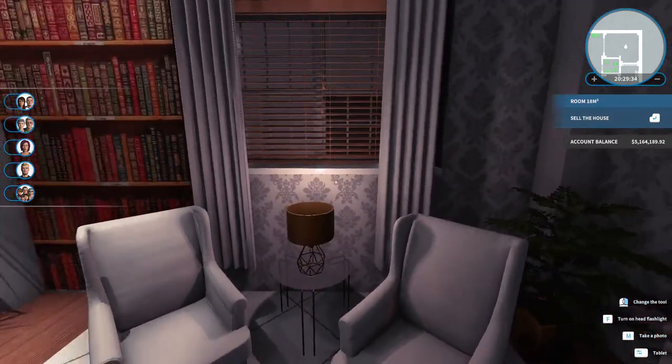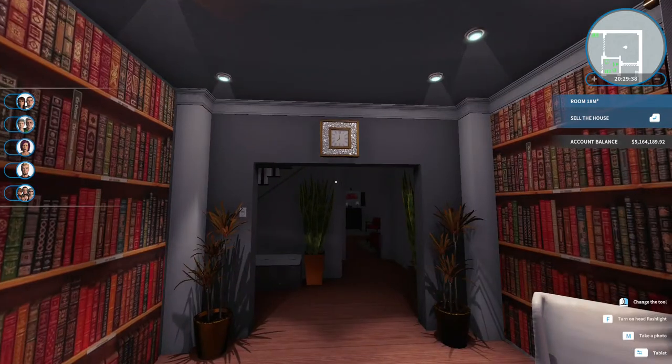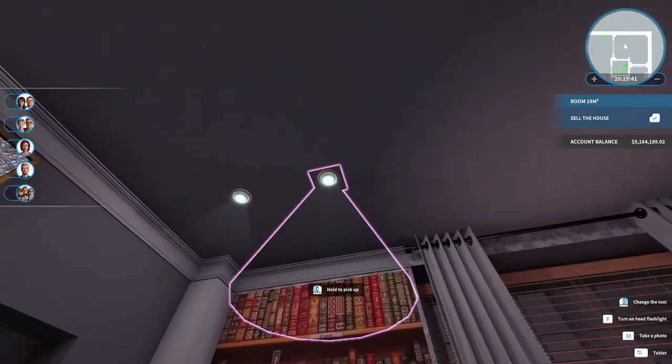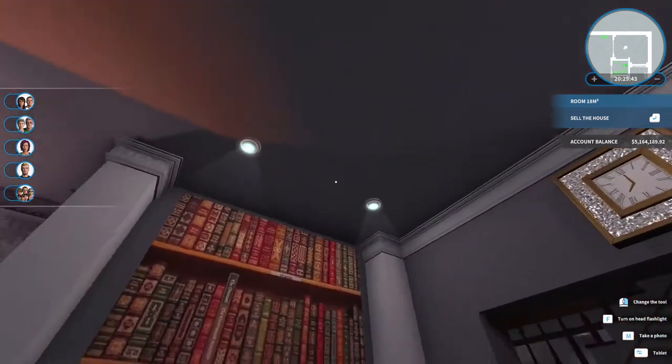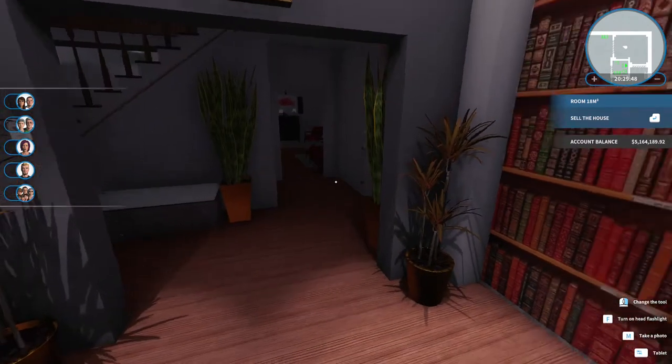Fireplace and books — how can you go wrong? Definitely my favorite room in the house. I would spend a lot of time in here if this were my real house. I absolutely love these recessed lights; I use them almost everywhere in almost every house I design.